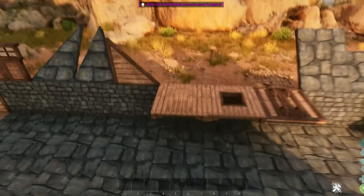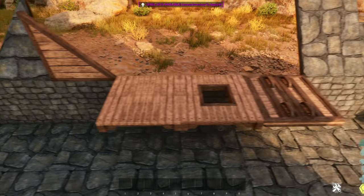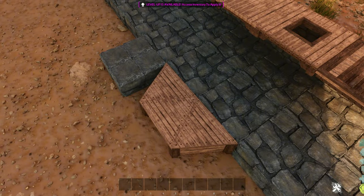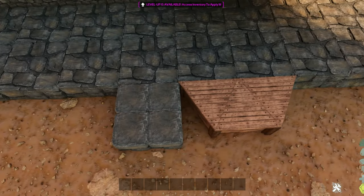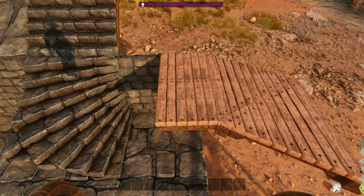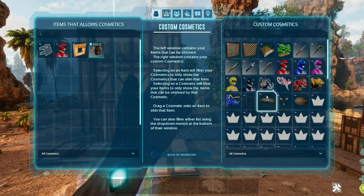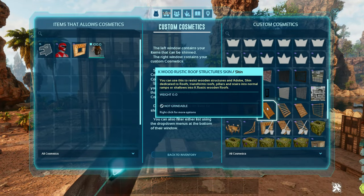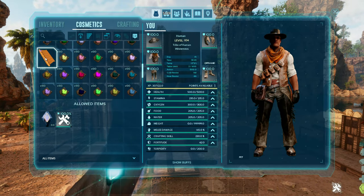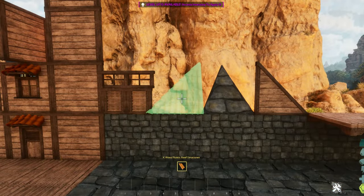The basic skin also works on your sloped wall, ceiling tile, hatch frame, and trap door for ceiling tiles. It works on triangle foundations, regular foundations, quarter ceiling tiles, and triangle ceiling tiles, but does not work on quarter foundations. The next skin in this mod pack is the roof skin, which works only on roofs — corner roofs, triangle roofs, ramps, and stairs.